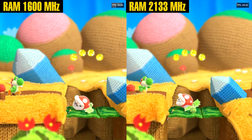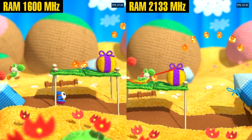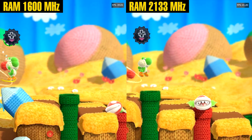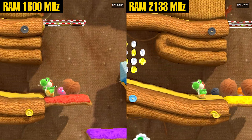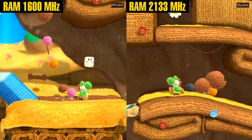Yoshi's Woolly World went from about 50 to 52 frames per second. This game runs on Nintendo's GoodFeel custom engine, which is pretty light. It's mostly CPU-bound with lots of simple objects and 2.5D physics. RAM bandwidth doesn't matter much here, so the tiny 2fps bump makes sense — the CPU side of Cemu on L4T Ubuntu is the limiter.